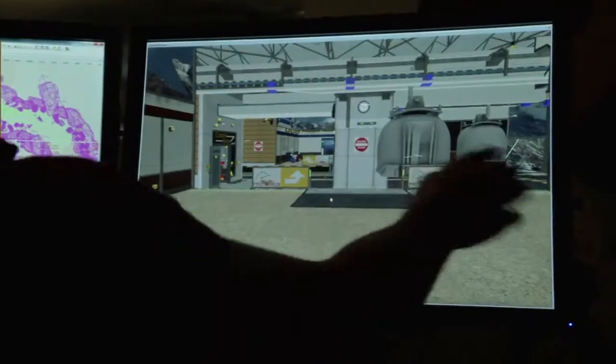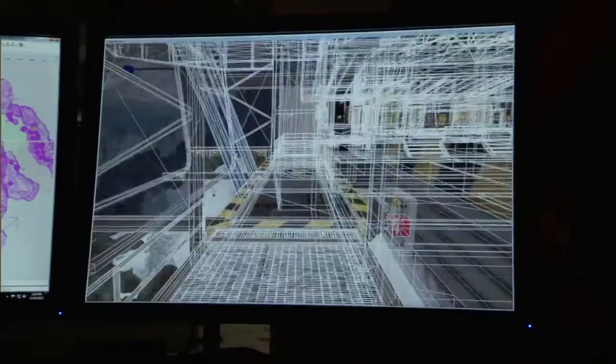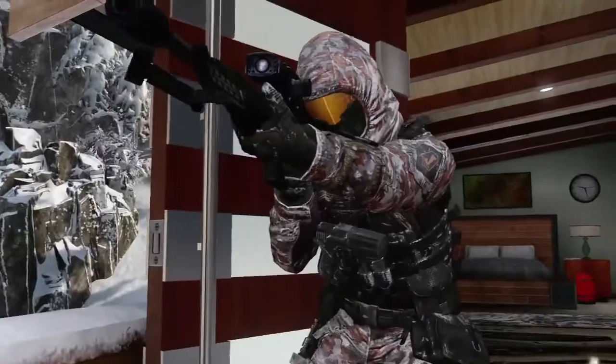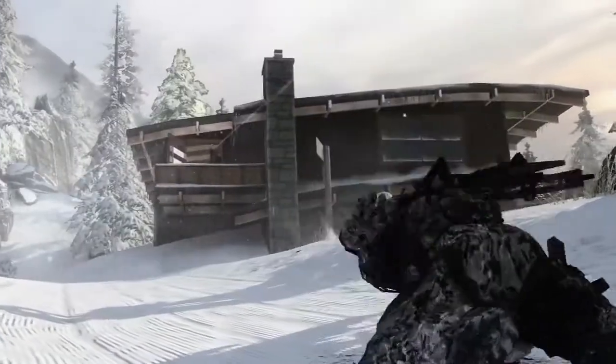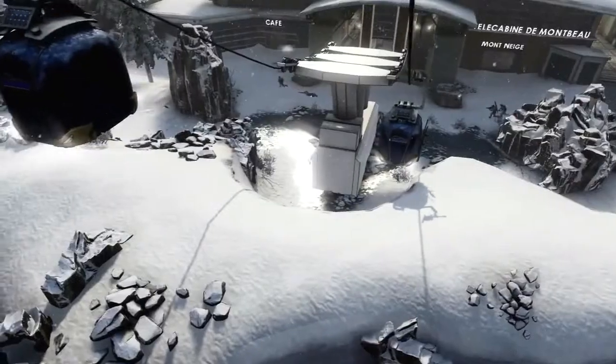Downhill is really important to Revolution because it brings back snow environments for the first time in Call of Duty Black Ops 2 multiplayer. Downhill is based in the French Alps in a ski resort and lodge. It's got long-range lines of sight and three really key vantage points that players love to fight over. Of course, cutting across the middle of this bowl are the gondolas — you can use these for cover, but they're always moving, and if you're in the wrong place at the wrong time, they're going to take you out.